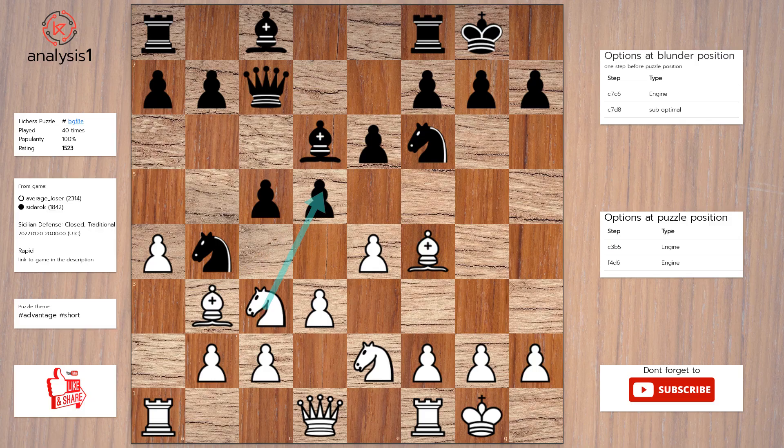Knight takes pawn. There are no checks in this position. Solution to the puzzle is: Knight to b5, Bishop takes bishop, Knight takes queen.